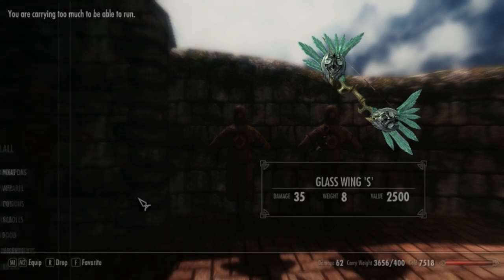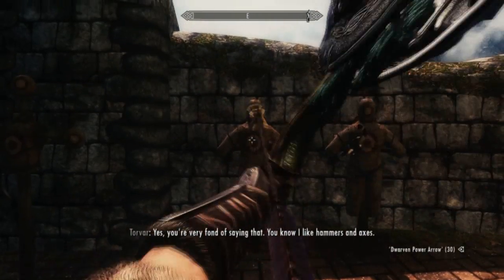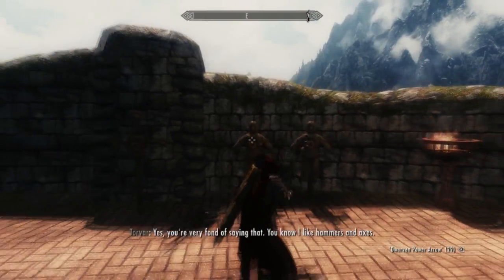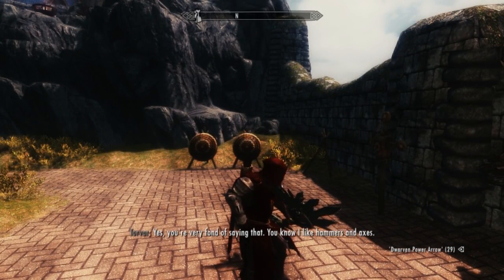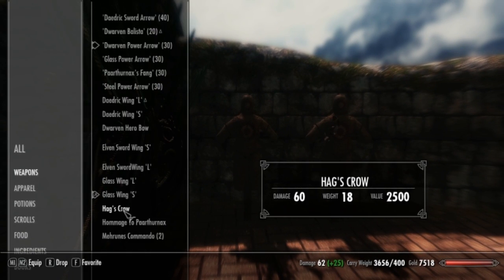We have the Glass Wing S, which is small. I think the L stands for large and the S stands for small. This one looks just a little better — it's still really big, bigger than any bow originally in the game.